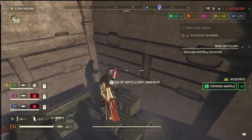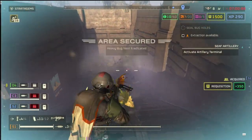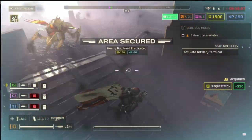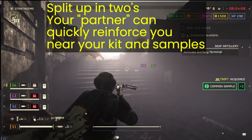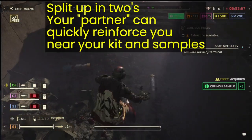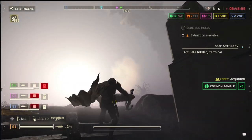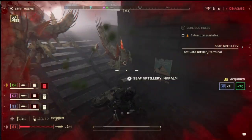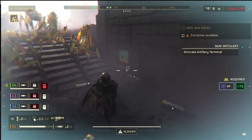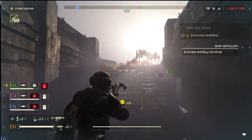I was pretty lucky — I got paired up with randoms. I've been playing with randoms pretty much all day since the Democratic Detonation released. A key tip is to split up. In this particular Blitz mission you want to go 2v2 to cover the most of the map. These guys played perfectly with me. The 2v2 also helps because if one person gets taken out, his partner can reinforce him close to his samples and kit.